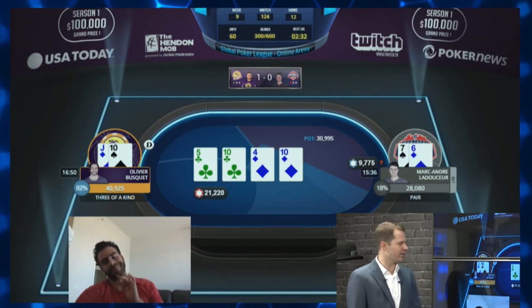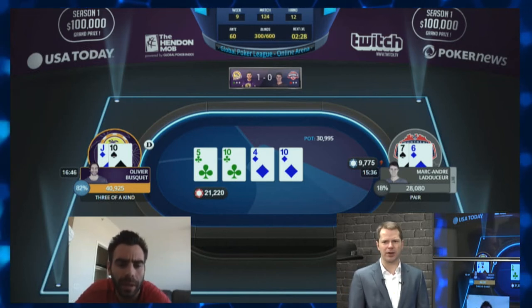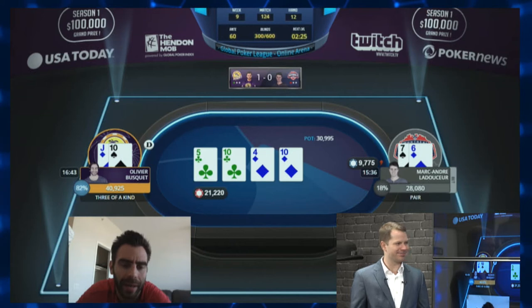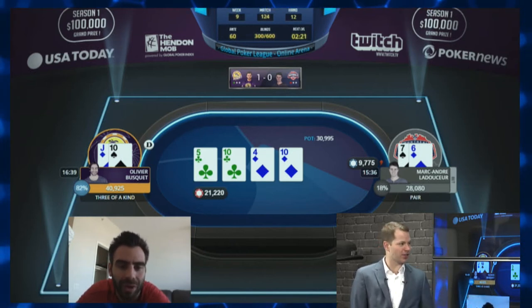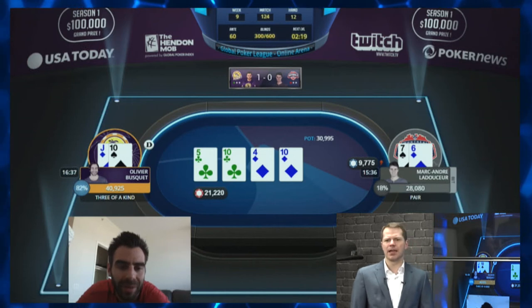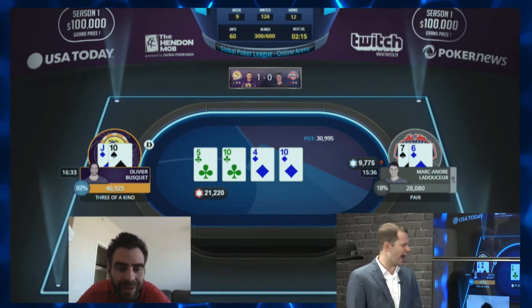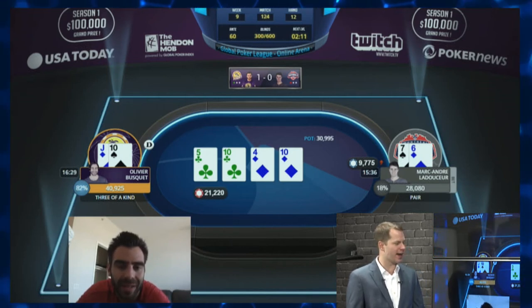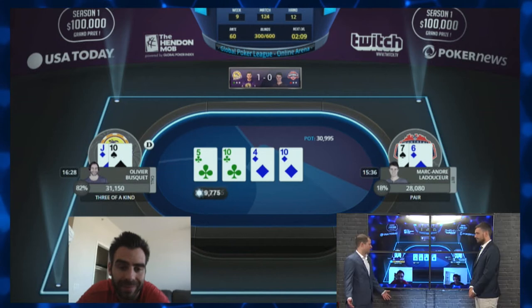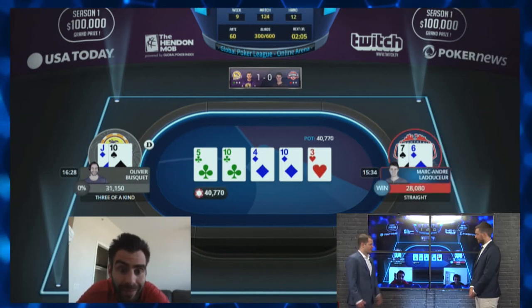Marc-André does bet and Olivier is pretty much always going to call here. There are a bunch of draws that Marc-André could have, but whatever draw he has is going to have about 20% equity — notice Marc-André has 18% equity here. You can just let him draw. You want to do everything in your power to induce bluffs. If Marc-André has ace-6 or ace-3, Olivier really doesn't want him to fold because he's drawing dead with those hands.